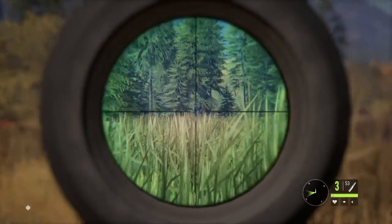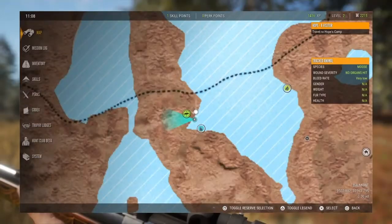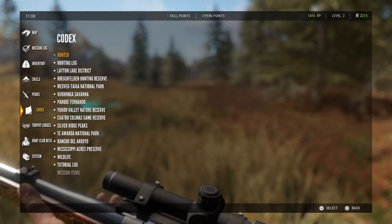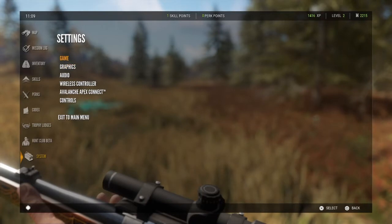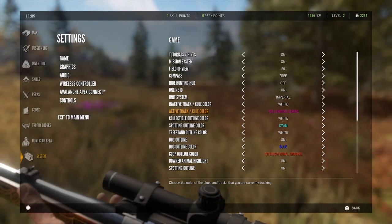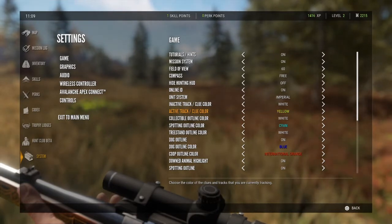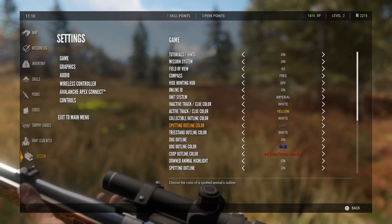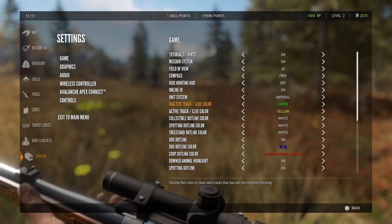Not too sure if that was a vital. I'm in the area where I shot the moose — I did not make a good hit, she did not die. Here's a little trick too: if you want to change the color of the tracks, you can go ahead and do that. Under active tracks, you can set them any color you want. I went with yellow, and you can have them highlight when they're spotted.